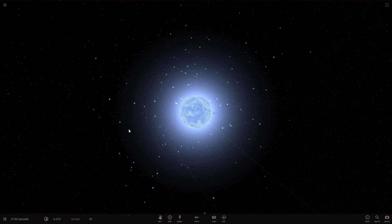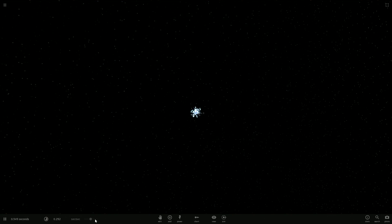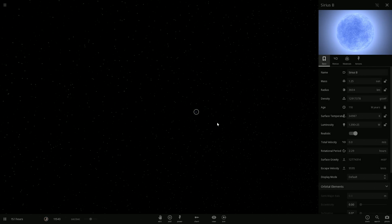Supernova type IA. Alright, let's zoom out a little bit. Ooh, check that out, that's cool. Has anything happened? Sirius B - okay, so it absorbs some stuff from it. It's hard to tell. Well, there it goes.